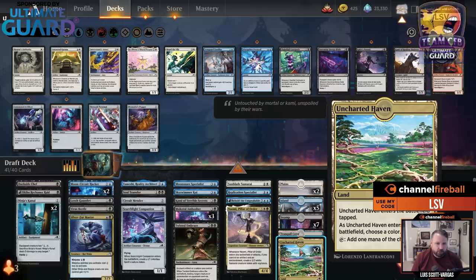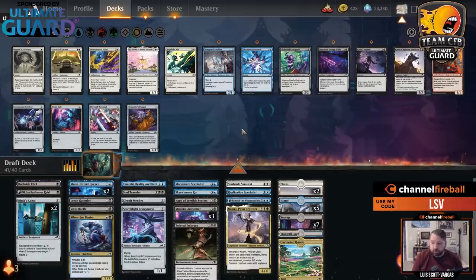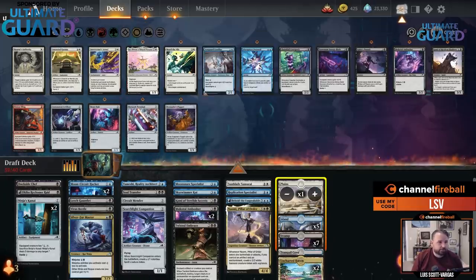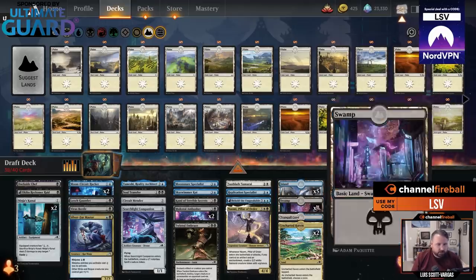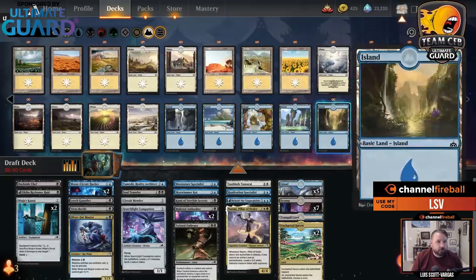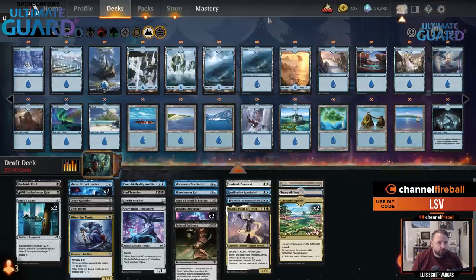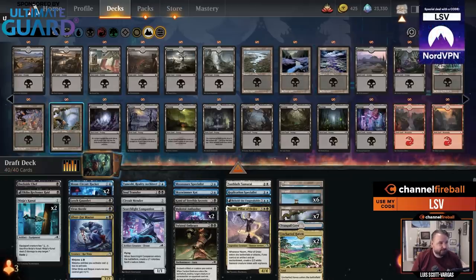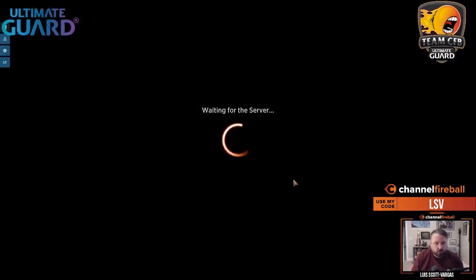How does Uncharted Haven compare to Evolving Wilds? Better, I think, generally — because you don't have to play a Mountain in your blue-black deck when you want to splash red; you could just play two of these. I'll cut a Muktai Ambusher — painful, but yeah. I want to cut a Plains also. I'm going to play one Plains and six Islands or something. So: nine black sources, nine blue sources, and four white sources. Perfect mana — five white sources if you count Samurai.